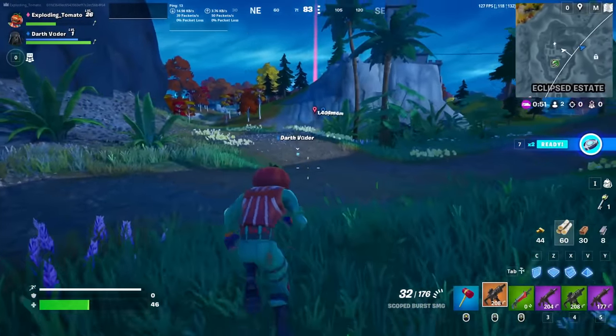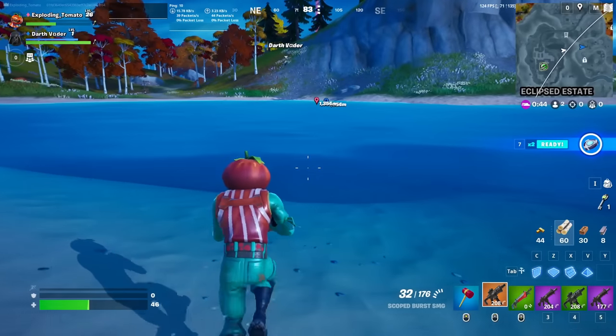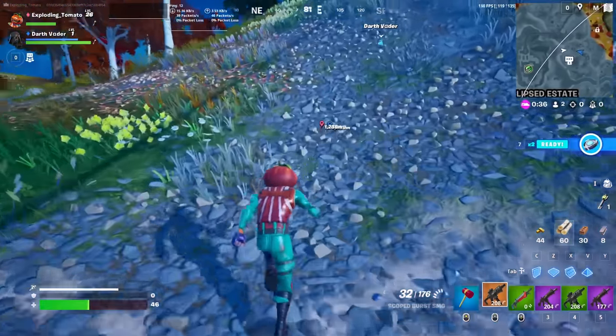New loot: we got the small Crash Pads that I showed off, the Business Turret, the Rocket Ram, the Pump Shotgun, the Scoped Burst SMG, and the Twin Mag AR. I've gotten all of those so far. The only thing I haven't gotten is the brand new Shock Grenade, so I'm looking forward to trying that out.